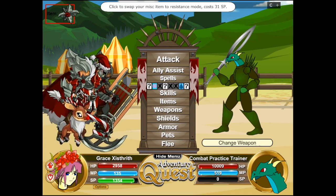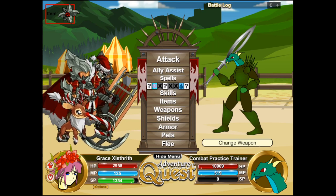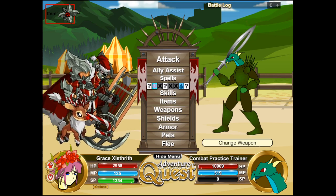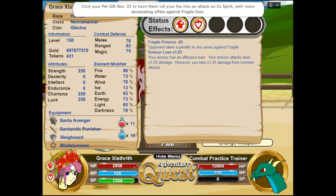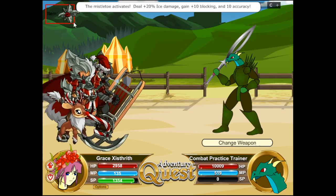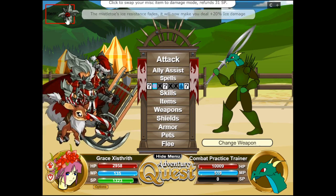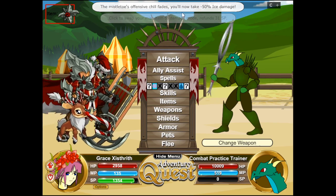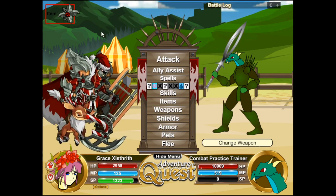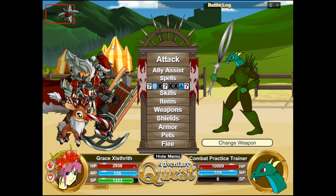I'm going to start with the misc because it's actually a pretty simple thing to talk about. It's an ice misc with two modes — one offensive, one defensive. In both modes the misc gives 10 MRM, so 10 defenses, and 10 bonus to hit. If I take the misc off you'll see my melee, ranged, and magic defenses go down by 10. In offensive mode it deals 20 increased ice damage; in defensive mode you take 50 less ice damage.